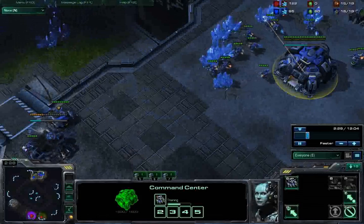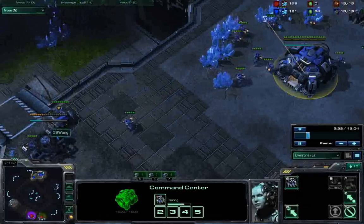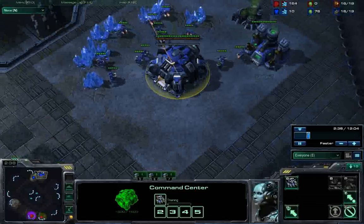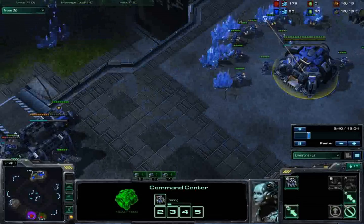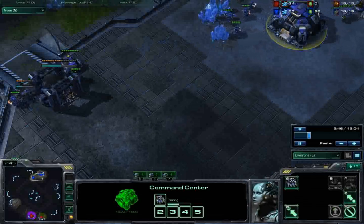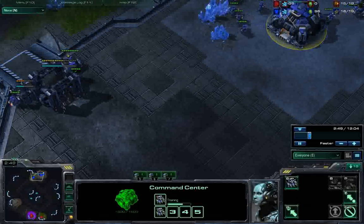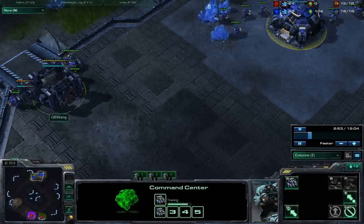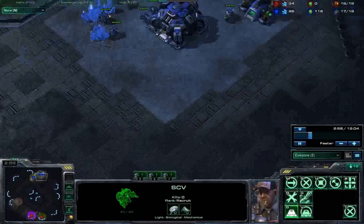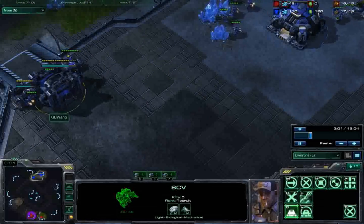After you put down the supply depot, you make sure you put down the refinery afterwards. This is a gas-first build. The reason why you do gas-first is because this Thor rush is going to be limited by the amount of gas — that's really the limiting resource, and it's also a timing issue. Because when you get the barracks to come online, you can throw down an immediate factory because you'll have 100 gas. It's really nice.